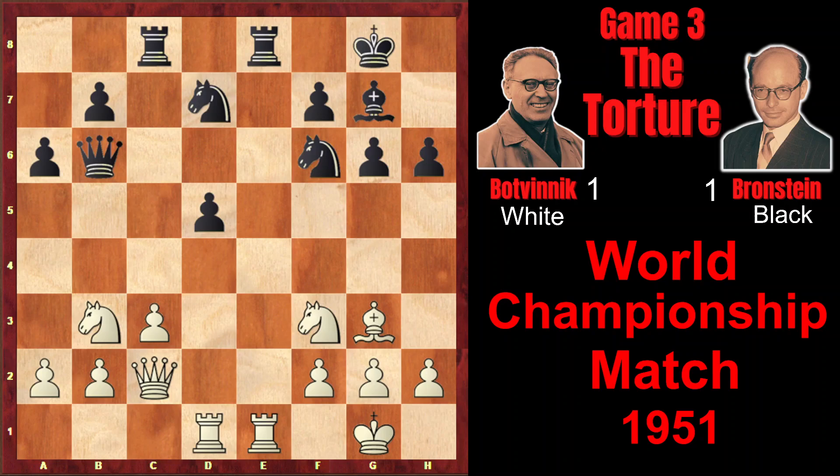G6, Re1, Bg7, Rxe, Rxe, Bf4. The bishop is rerouted to e3 with tempo attacking the queen and taking under control the important d4 square. And also on this diagonal, the bishop is attacking the weakness on h6.